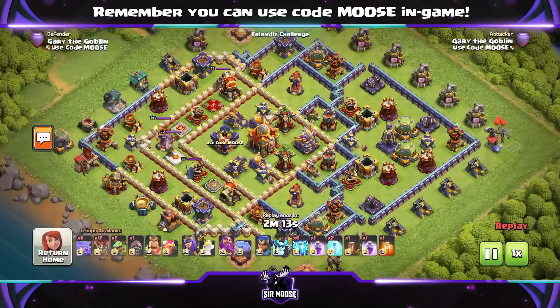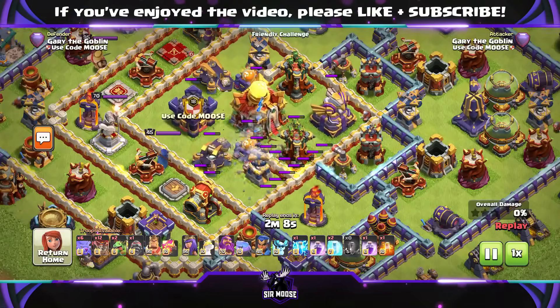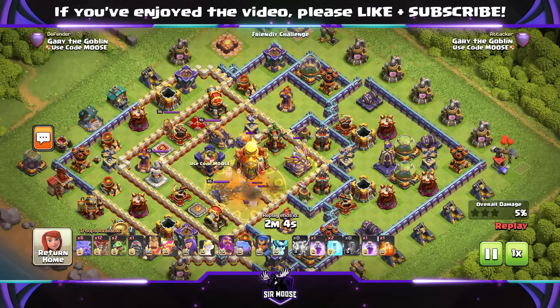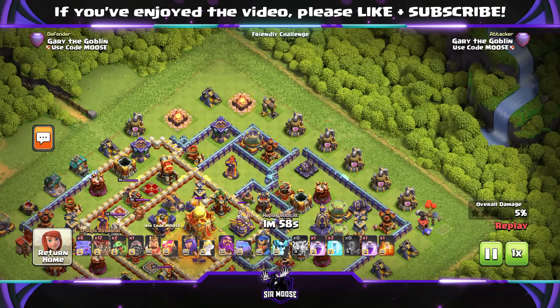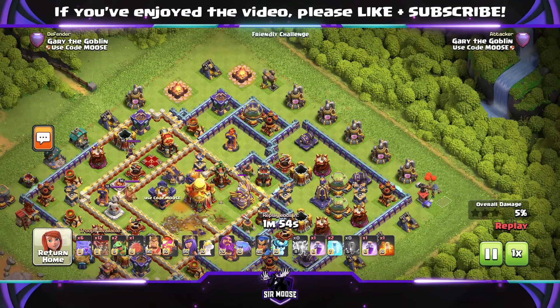There's our first replay. Now another friendly challenge against a nasty base. Again, we're going to start the attack using the earthquake spell and six lightnings to take out high value targets. Remember: one earthquake and six lightnings will take out every defense apart from the eagle artillery and max level ricochet cannon. So now we're looking at the base — which way are the air sweepers pointing?